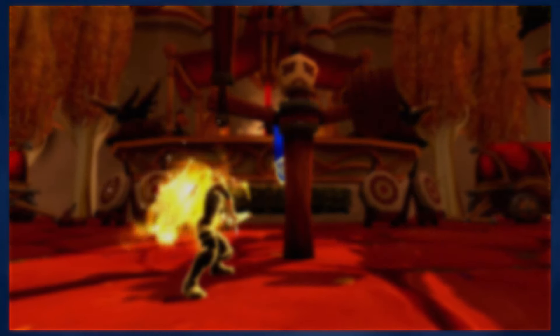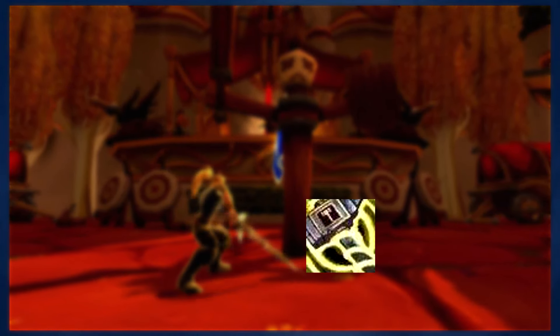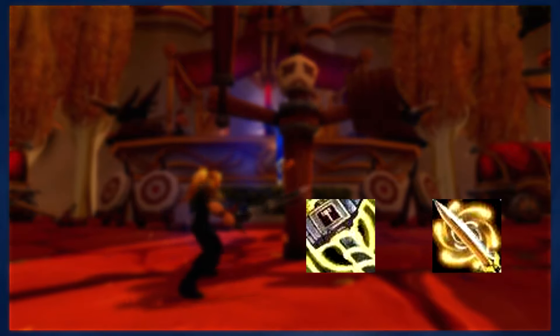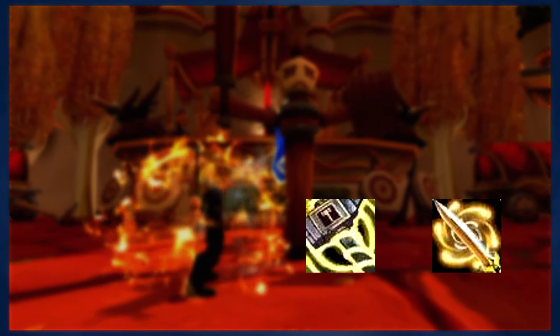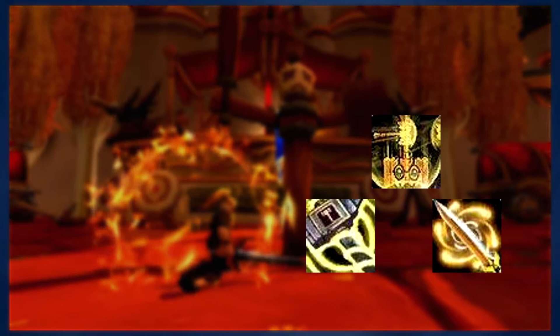Your main ability for spending Holy Power is Templar's Verdict, which will consume 3 Holy Power. But if you're fighting multiple targets, you can switch to Divine Storm, which will also consume Holy Power. These are your 2 core abilities that you will use to consume Holy Power. But there are 2 key abilities in your talents that will also consume Holy Power — Execution Sentence also consumes 3 Holy Power, but it has a cooldown.